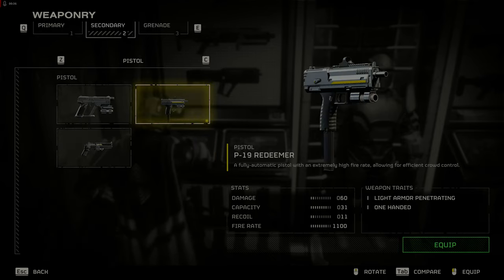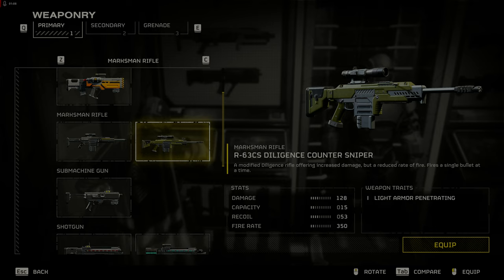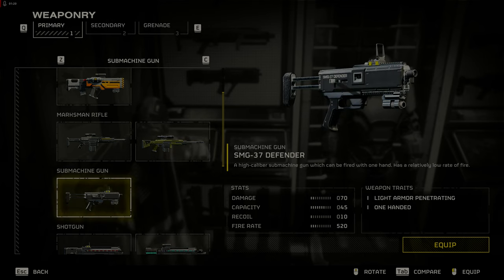The impact grenade is S-tier among grenades for taking out hordes following you and stunning larger enemies. The DMRs like the R-63 Diligence and the R-63 CS Diligence Counter Sniper are pretty weak with small mags and are not good at crowd control. The SMG-37 Defender submachine gun is not too bad but has a slower than expected fire rate of 520.